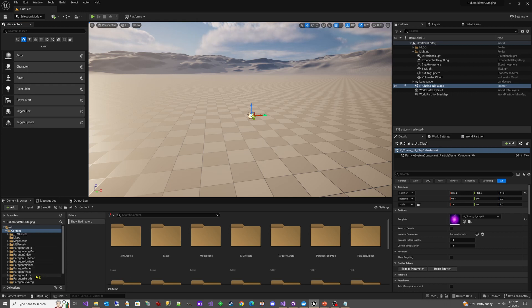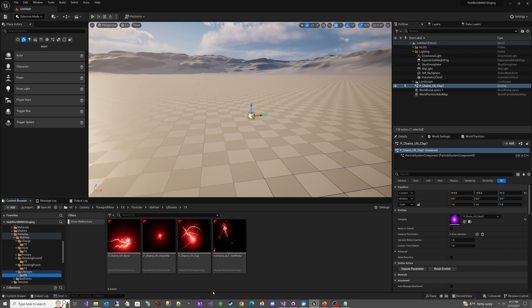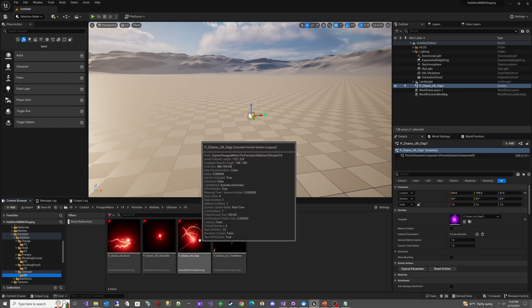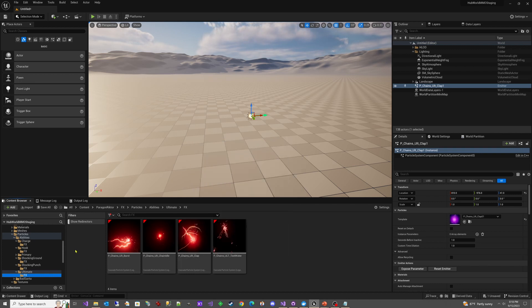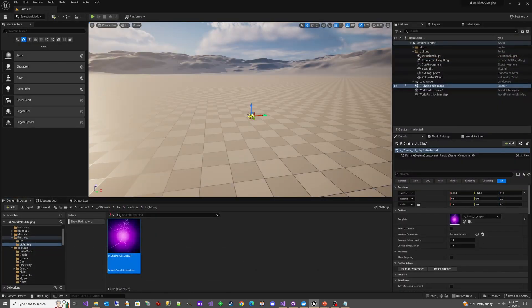I looked through the different Paragon characters and found ones with lightning damage — it looks like Richter has some lightning damage stuff. I went into his particles, found one in his ultimate that I liked, made some changes, and changed the color — it was kind of red, so I went with more of a purple lightning thing — and moved it into our HDB assets folder under 'particles/lightning.' I'll play it here so you can see what it looks like. You can see there's kind of a flash and some lightning, which is going to randomly hit our targets in that area.